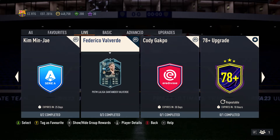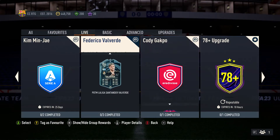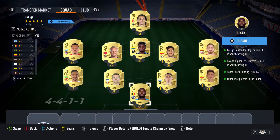Valverde I think is overpriced, but it's up to you. And then Gakpo for sure — that card looks crazy, that's gonna be my number two. But we're time sensitive right now on some of these, so Kessie we don't have a lot of time. That's what we're doing, and I've already pre-built the squad too.